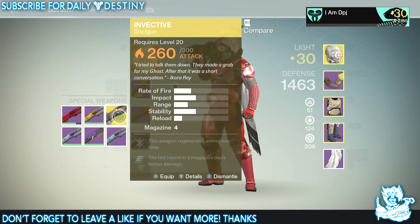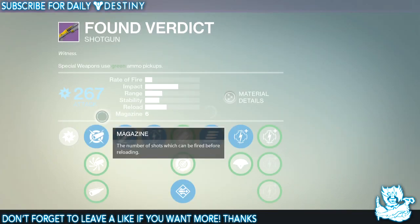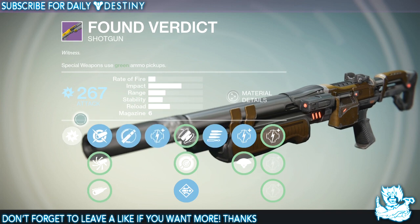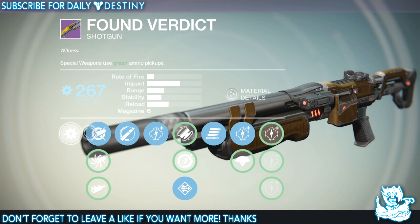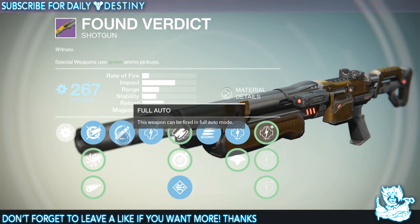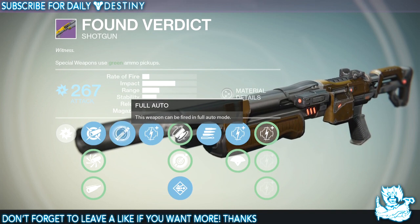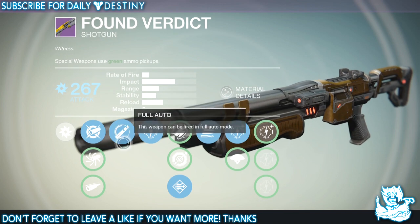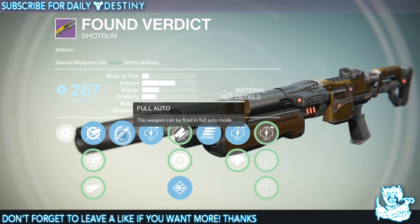Moving on, we have the Fan Verdict, and this is a beast also. This is a weapon you get from doing the raid — the only way you can get it is by taking part in the raid. It's an arc damage weapon. We have Aggressive Ballistics, Accurate Ballistics, and Field Choke. This weapon can fire in full-auto mode, which is an unnecessary perk in my opinion with shotguns — the stability isn't too good and you'll hold it for three shots and end up looking at the sky.